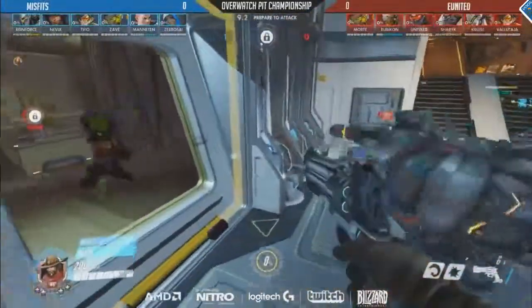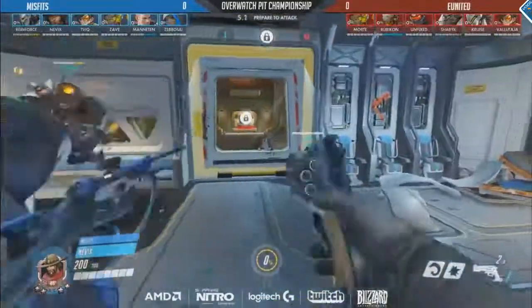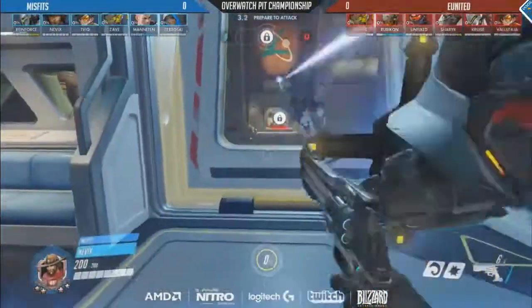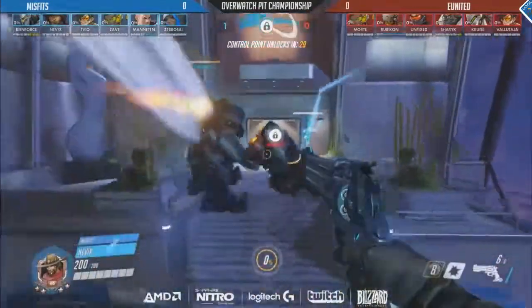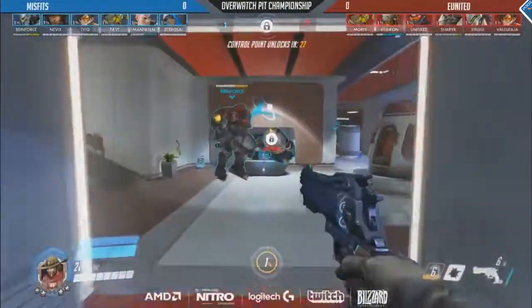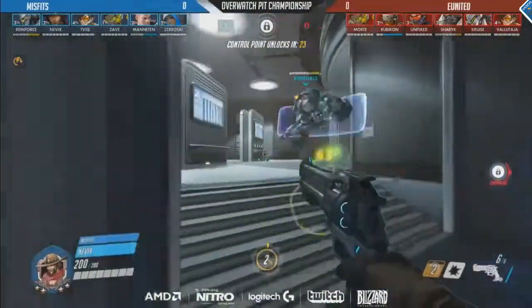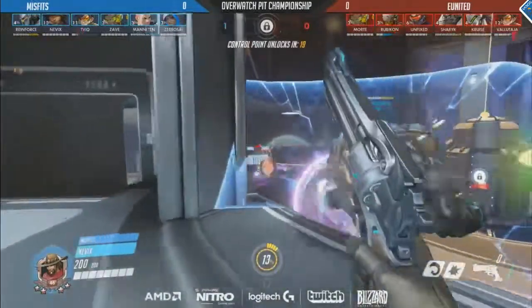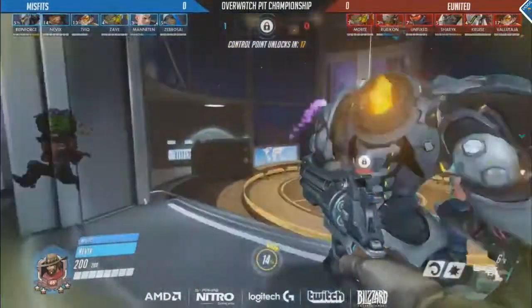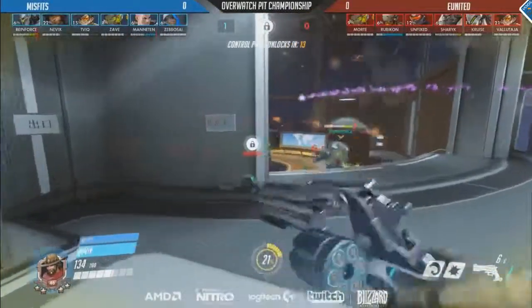Now we are starting to see some changeups coming out from the compositions. Looks like Reinforce is now going to go over to that Reinhardt while Mountain picks up the Zarya. One of the bigger changes is Nevek going over to this McCree on the side of Misfits — this is pretty interesting. This is the stage that they rolled yesterday by Laser Kittens, but it was the Sombra and more of a surprise strategy. They still looked a bit weak to the whole dive composition coming out, so Rubicon on the Zenyatta as well — lots of damage, lots of potential to shred Reinforce's shield.